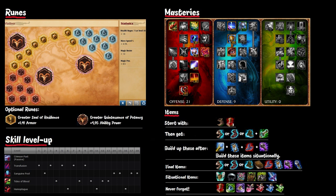My runes for Vladimir are magic penetration marks, health regeneration per level seals, flat magic resist glyphs, and movement speed quintessences. For optional runes you can take armor seals and flat ability power quintessences.